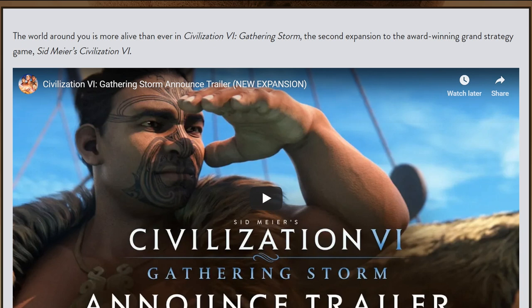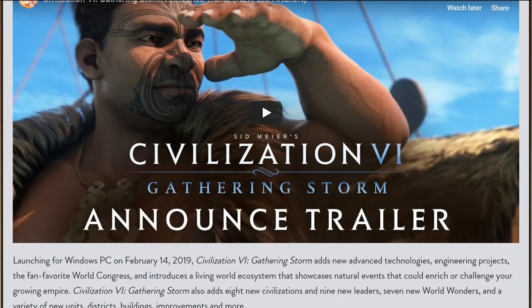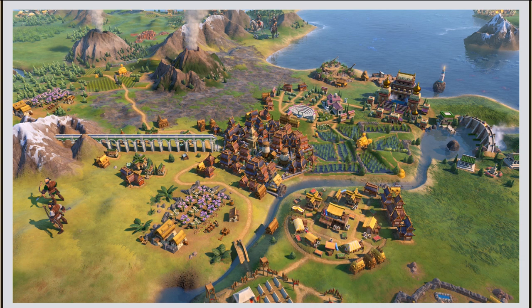For me personally, the number one thing I want to see is how the AI will interact with all these new systems. For example, it sounds like you'll have new things to consider when deciding where exactly to settle your cities — but will the AI consider that at all? We all know the AI settles some really terrible cities sometimes, so I'm not totally convinced it will be able to take advantage of that. But it's a really interesting system for the player. The diplomatic favor system could solve a lot of my complaints about the current state of diplomacy in Civ 6 — if the AI will interact with it in a logical way and play nicer to gain diplomatic favor to use in the World Congress.